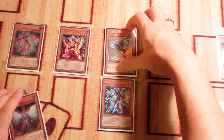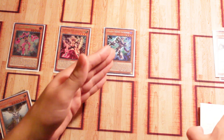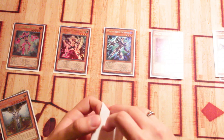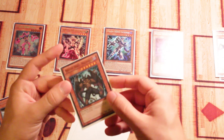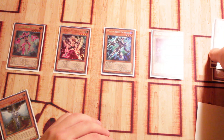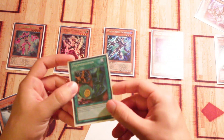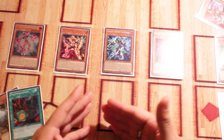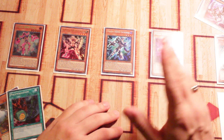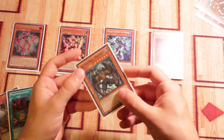Next, activate Vision Hero Increase's effect and tribute your Stratos this time, sending it to the graveyard to special summon Increase from the Spell and Trap Zone. Increase's effect activates, allowing you to special summon Vision Hero Vion from your deck onto the board. Vion activates its effect to send one copy of Destiny Hero Malicious from your deck to the graveyard. Then activate Vision Hero Vion's secondary effect, banishing Shadow Mist from the graveyard to add one copy of Polymerization to your hand. Then banish Destiny Hero Malicious from the graveyard to special summon the second copy of Destiny Hero Malicious from your deck. Now we have a full board of five monsters.